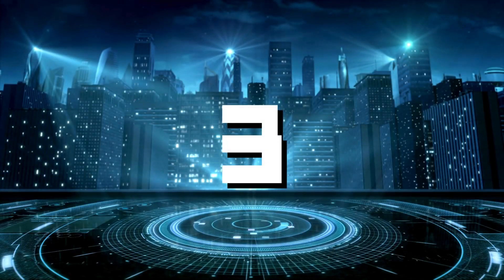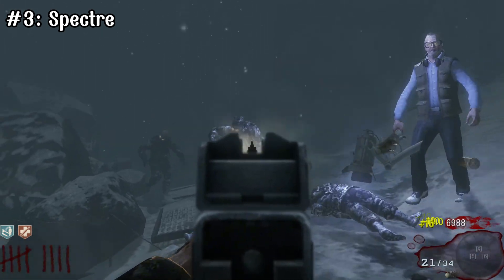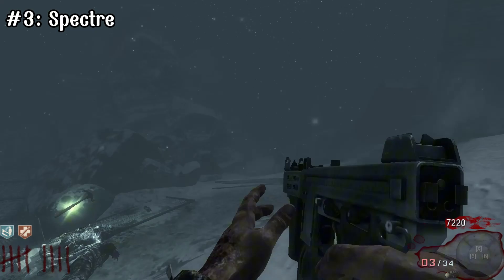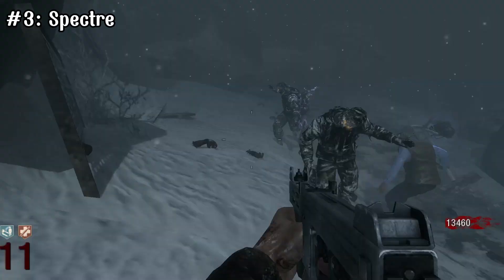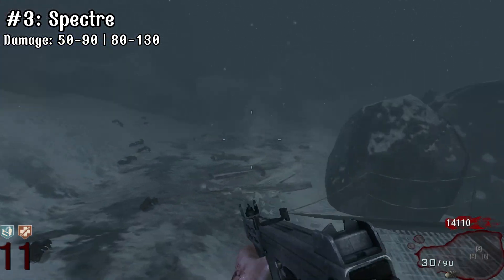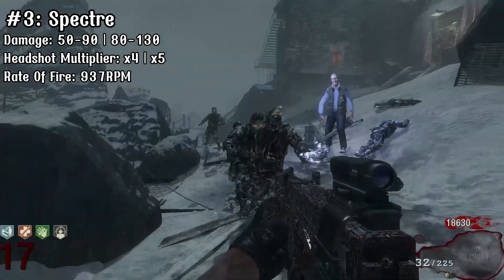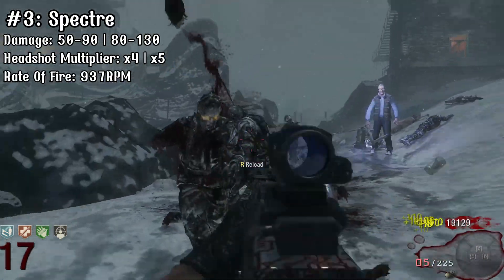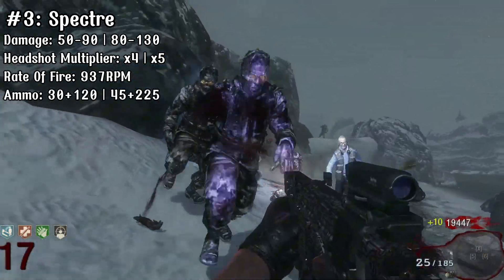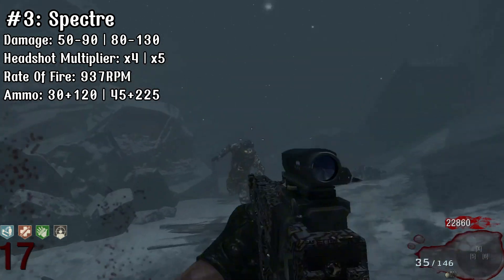At number 3 we have my least favorite gun on this list, but I gotta give it number 3 — it's the Spectre. If you saw my last video, you'll know how badly I hate this gun. I still believe it's pointless to have, especially from the mystery box, but I'll give it its flowers. It has the lowest damage on this list at 50-90, or when upgraded 80-130, with a headshot multiplier of 4x or 5x when upgraded. It has a fire rate of 937 rounds per minute, which is again terrible for this weapon. The Spectre has a mag size of 30 rounds and 120 in reserve, or when upgraded 45 in the mag and 225 in reserve, which is slightly more than the rest.